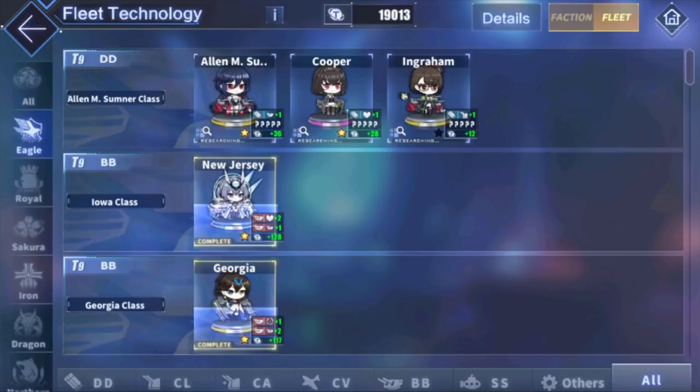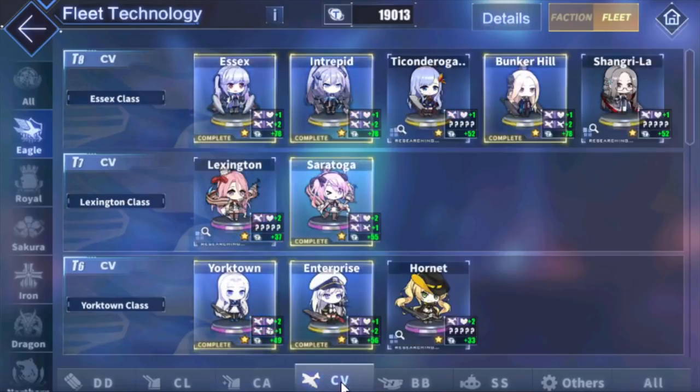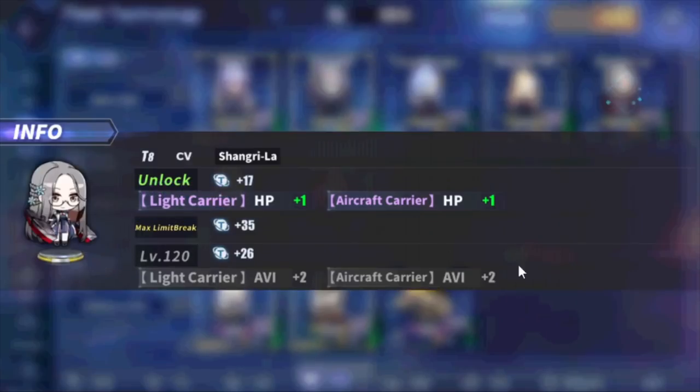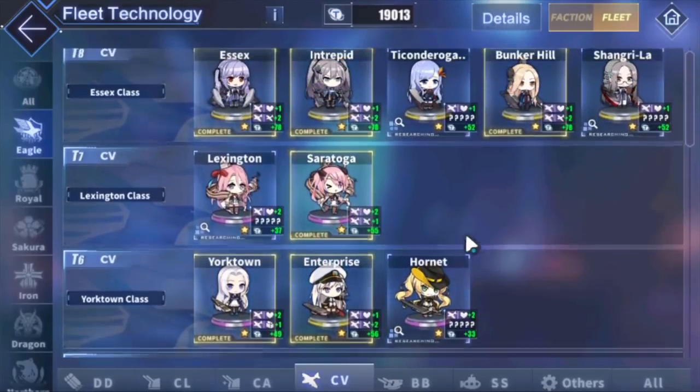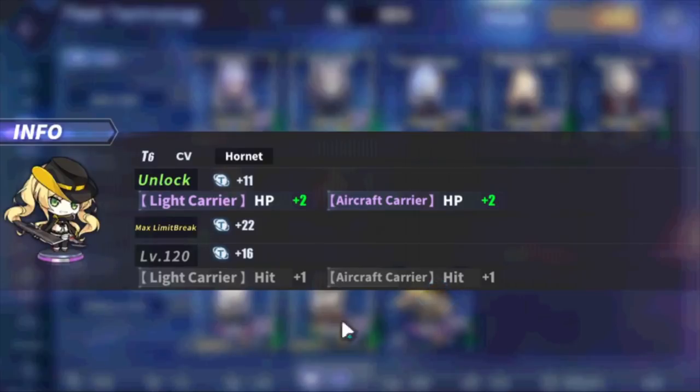Let me go to carriers here. I'm trying to finish up Tico and Shangri-La. These girls give plus 2 aviation at level 120, which means I get plus 4 aviation combined if I have these two maxed. There's a whole list of them. Whenever they're blinking, it shows that they're already level 120. So the ones that aren't blinking - Tico, Shangri-La, Lexington, Hornet, Wasp - those aren't 120 yet, so you'll have to work on those if you want those permastats.